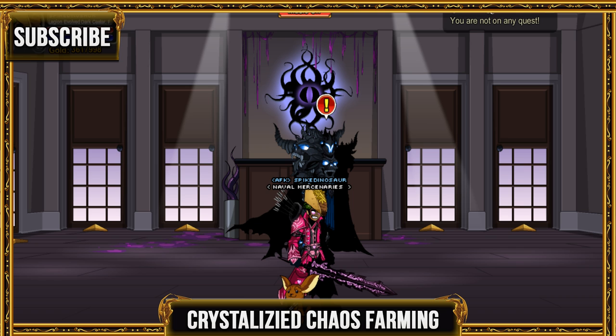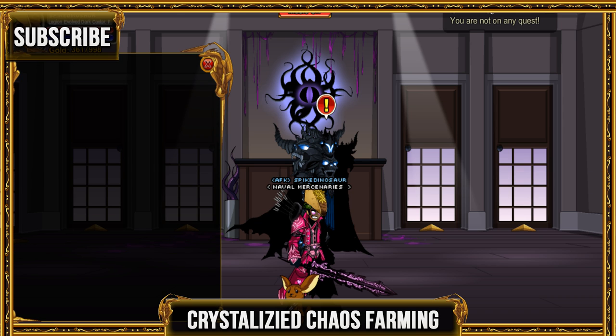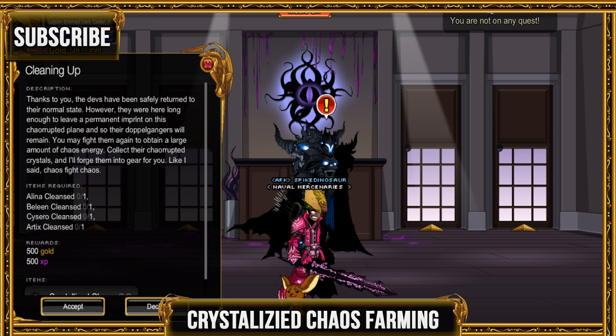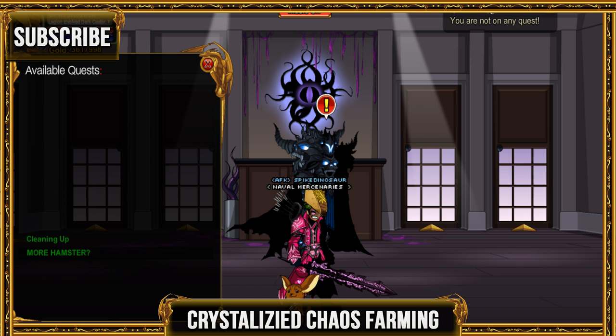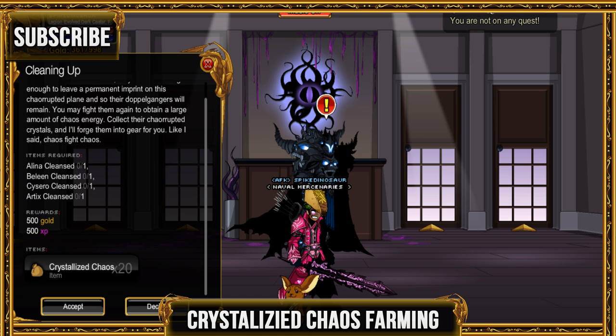Hey guys, welcome to a new walkthrough. Today we're going to be doing a walkthrough on how to get crystallized chaos tokens very fast and easy. First of all, you can either accept the quest 'Cleaning Up' or the second one called 'More Hamsters,' and preferably I like to do the 'Cleaning Up' one.